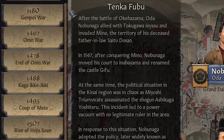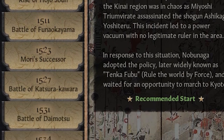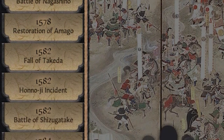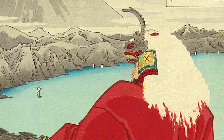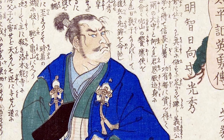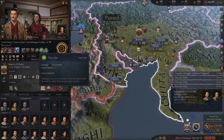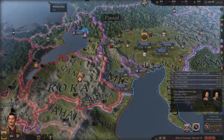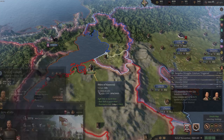To begin with, this mod has an amazing amount of start dates, ranging all the way back to the Genpei War, but really focusing a ton throughout the Onin War and Sengoku period. This allows you to really start at whatever scenario you want. Do you want to complete Takeda Shingen's goal of defeating the Oda? Go for it. Do you want to become a proper Shogun as Akechi Mitsuhide? The power is in your hands. You can also play as a minor vassal, or even create your own character and clan fully — an awesome staple feature that's now in CK3.